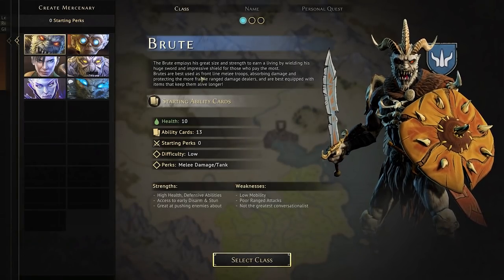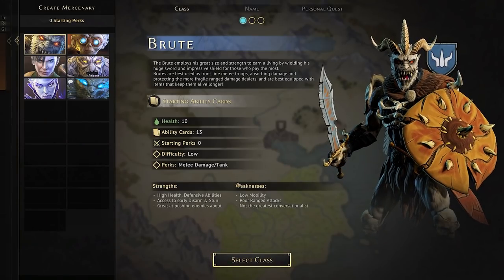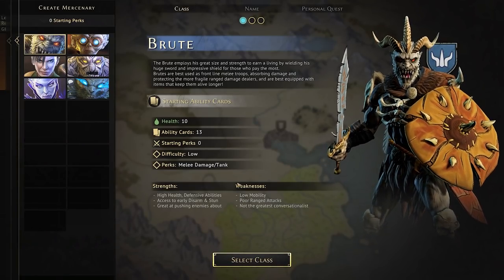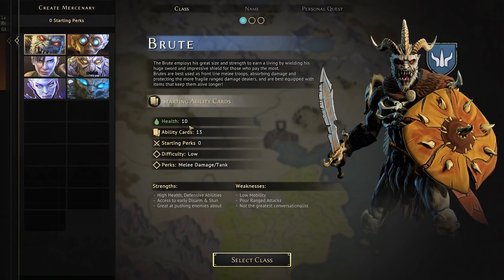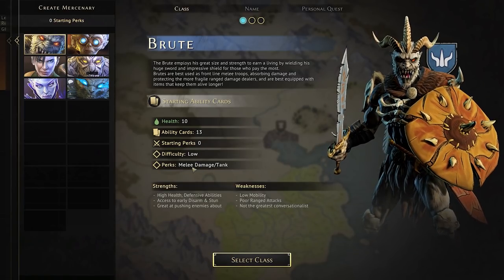We've got our starting cards and we'll go over how these work once we're in battle. You've really got to plan things out properly. Once you do that tutorial, they go through a bunch of problems that you need to figure out, which I love. Health: 10, 13 ability cards, no starting perks, difficulty low — melee damage and tank for your perks over here.